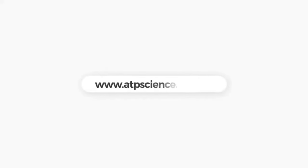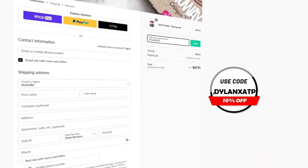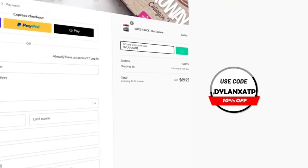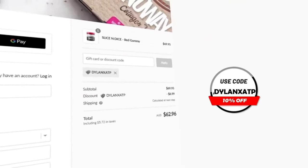If you do want any pre-gaming fuel or supplements, head over to atpscience.com — the first link in the description — and use the code DILLANETSATP at checkout to give yourself a discount. Not only is it the cheapest way to get supplements, but it helps me out a ton. Thank you.